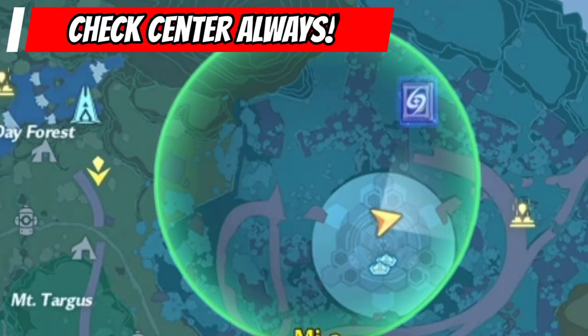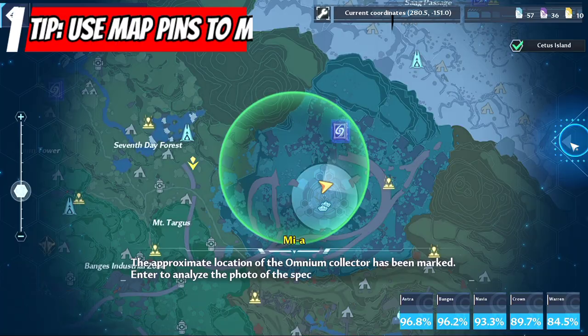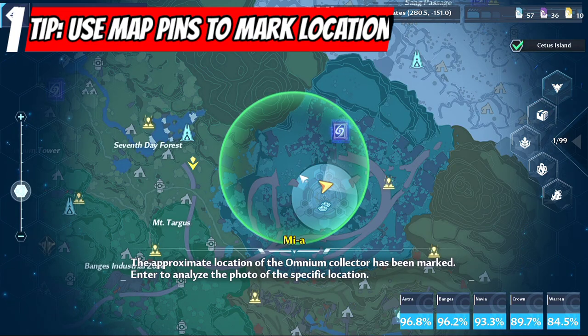Here's a tip: always go towards the center of the signal. Ninety percent of the beacons are always near the center or in the center. Use the Pinpoint function to mark the center of the map.